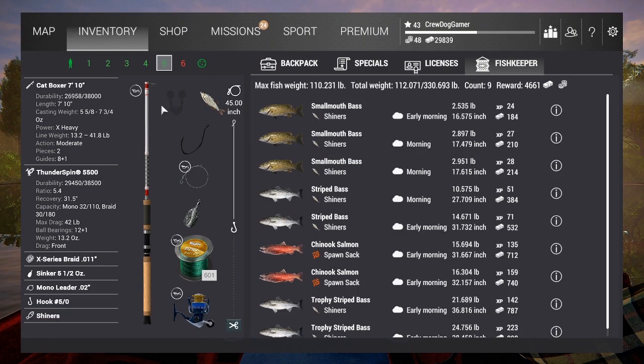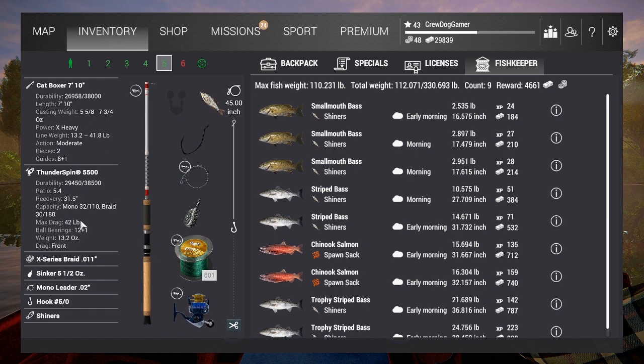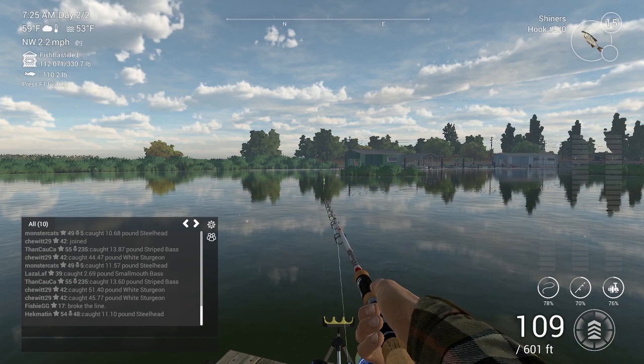Just to close out the test — I used the same rod and reel the entire time, the Cat Boxer 710 with the Underspin 5500, which is what a lot of people use when farming fish. On higher level fish it does give me a bit of an advantage since I'll still get at least regular XP if not a small boost. I wanted to make sure I used the same setup the entire time to get a good average.